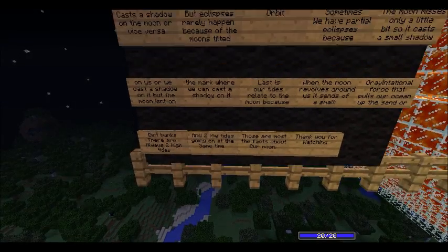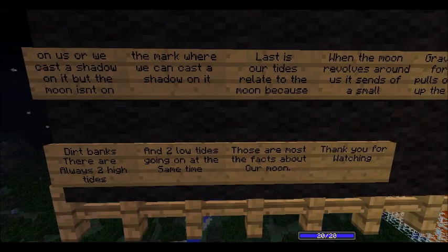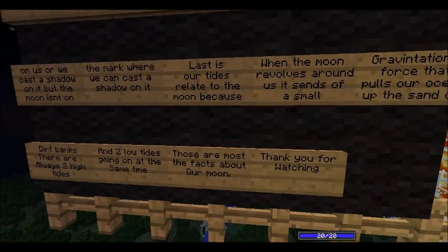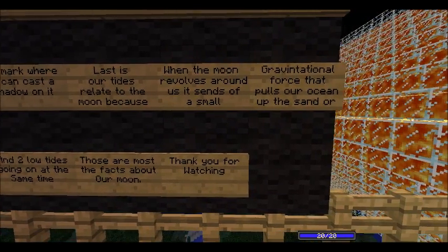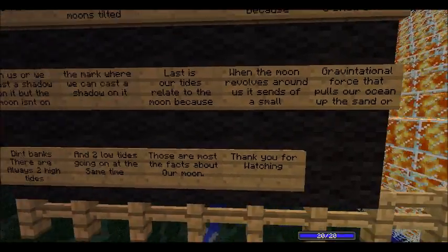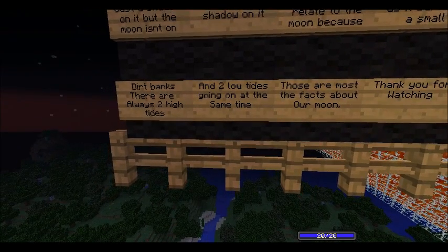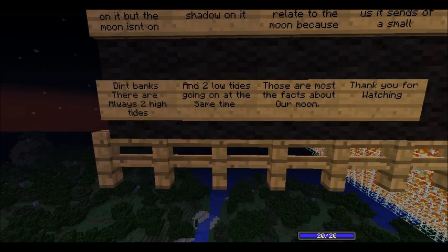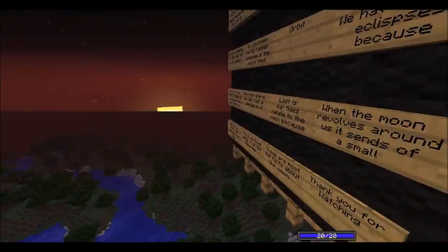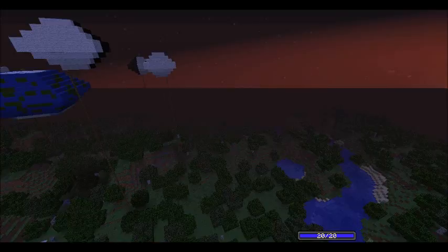Sometimes we have partial eclipses because the moon misses only a little bit, so it casts a small shadow on us — or we cast a shadow on it but the moon isn't quite in the mark. Last: our tides relate to the moon because when the moon revolves around us it sends a small gravitational force that pulls our oceans up the sand or dirt banks. There are always two high tides and two low tides at the same time. Those are most of the facts about our moon — thank you for watching.